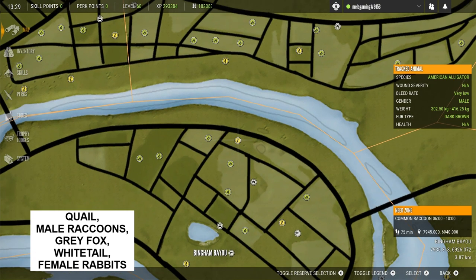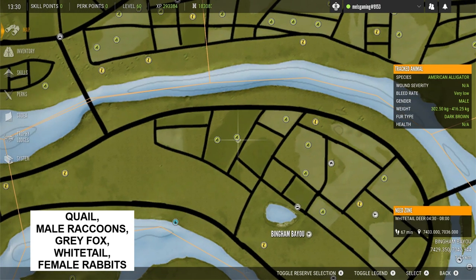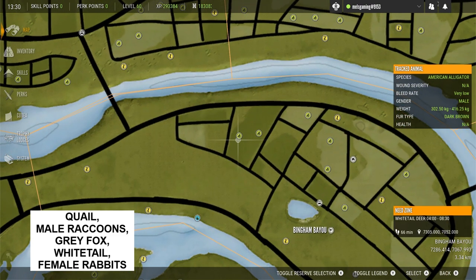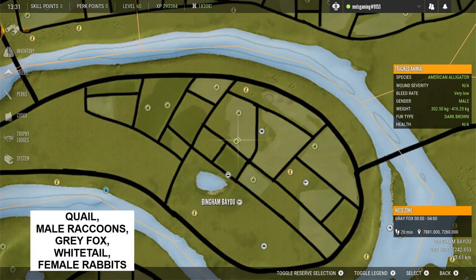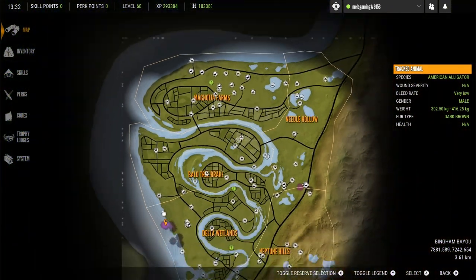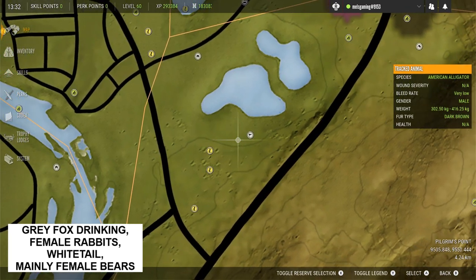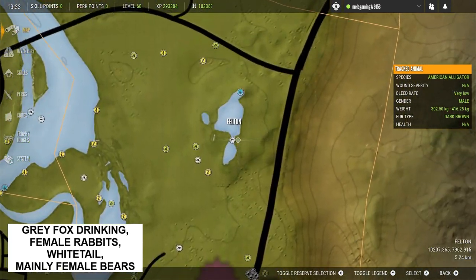Looking at this bit of land in the Bingham Bayou — this location is fantastic for quails, male raccoons, grey fox, white tail, and female rabbits throughout the area where the crop fields are. Crop fields are real hotspots of activity wherever you see them on the map. I've found an absolute ton of quails in this particular area. I actually found a multiplayer server that had the same feed zone in the exact same location but with a melanistic female grey fox in it — running through the fields in the morning picking up tracks and checking fur types is incredibly helpful.